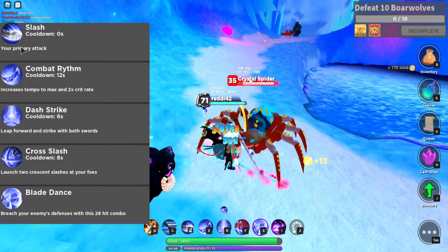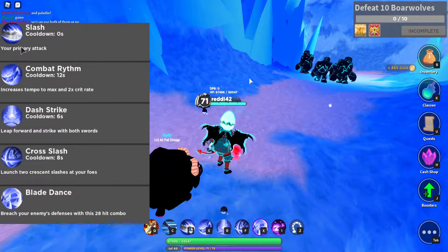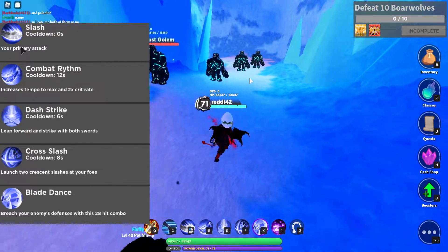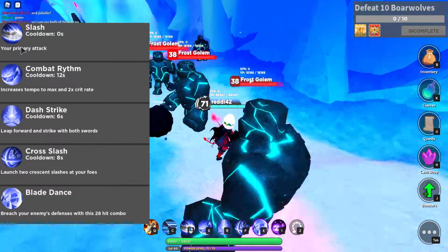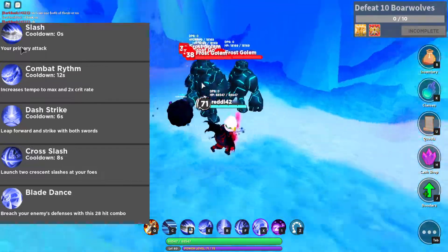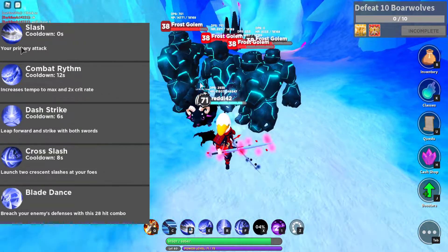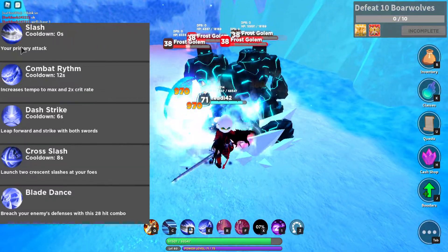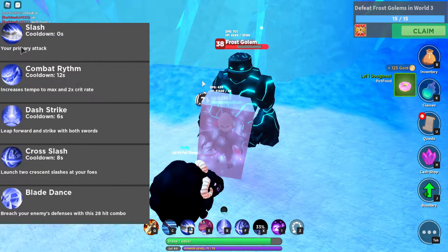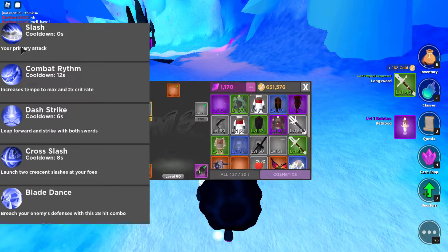Lastly, we have our ultimate ability, Blade Dance — similar to a Sword Art anime-style ability. It will reduce your enemy's defense and do a 28-hit combo. It is a standstill move, so use it on a boss or a stationary target. It's a one-time use and doesn't go on cooldown — instead it charges on a percent. You need to charge up your percent by waiting, killing enemies, or just slowly building it. It can be interrupted if you get stunned. When we kill enemies, you can see the percent goes up faster — we're at 30%, then 40% already.